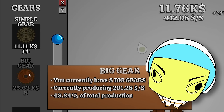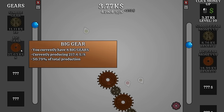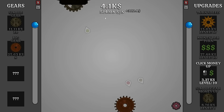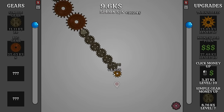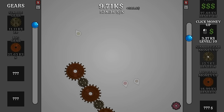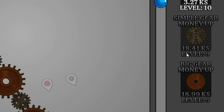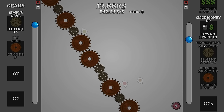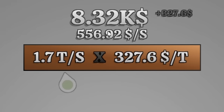The big gear is actually almost half of our production already. If we increase the money gained from the big gears that gets us roughly 48% of total production. Let's increase the money from the big gears again - there's half the production. Now that the money per turn is at level 10 we're at over $500 a second, which is very good because these gears are getting expensive. Let's get our simple gear money leveled up to level 10 - that level 10 is almost as much as a big gear money upgrade.